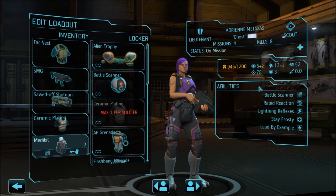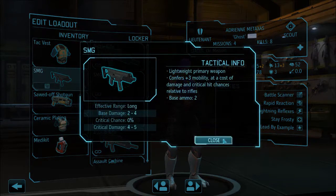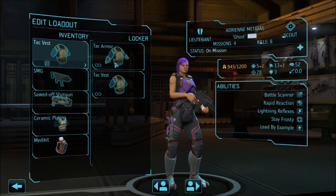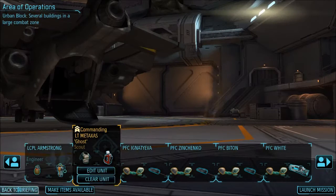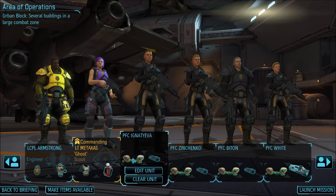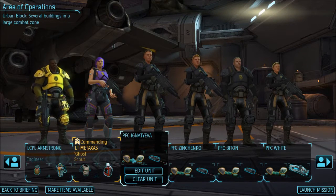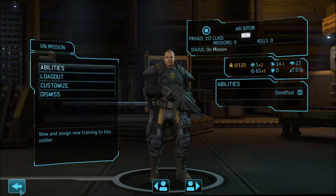So instead of 13 minus two, she's 13 plus three because of the SMG giving another three. The vest gives zero adjustment. Every rookie has some low will, so I gave them all alien trophies so they don't panic in case things go bad.